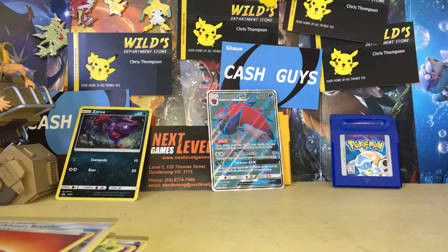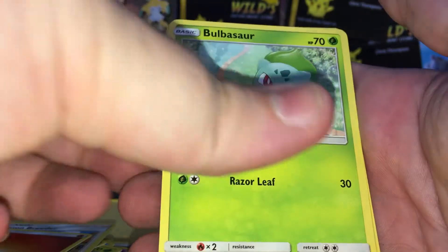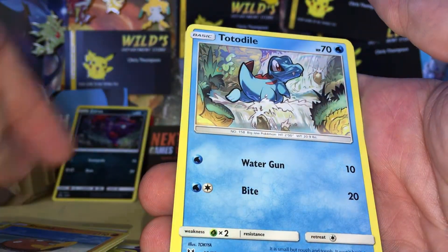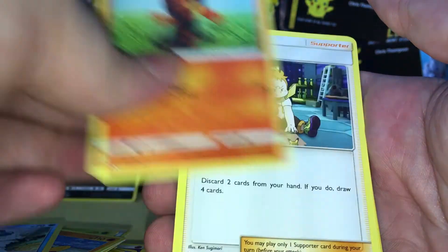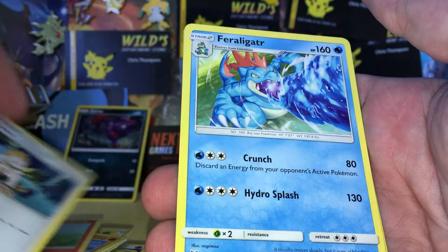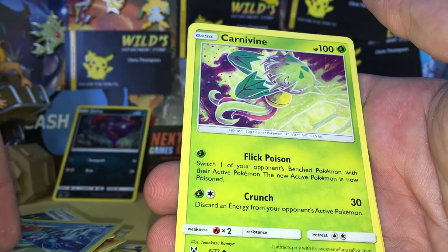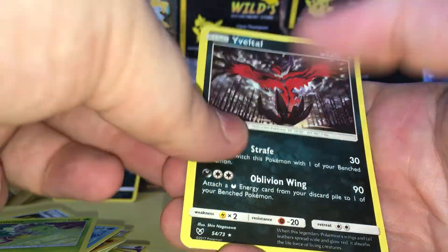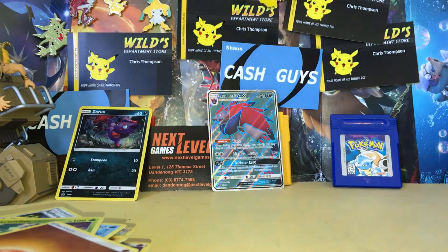We've got a Bulbasaur, an Ivysaur, a Stunfisk, a Totodile, a Litten, a Sophocles, a Feraligatr, a Carnivine, Reverse Holo Jynx, and an Eviolite Holo Rare. Where are all of the pulls, guys?